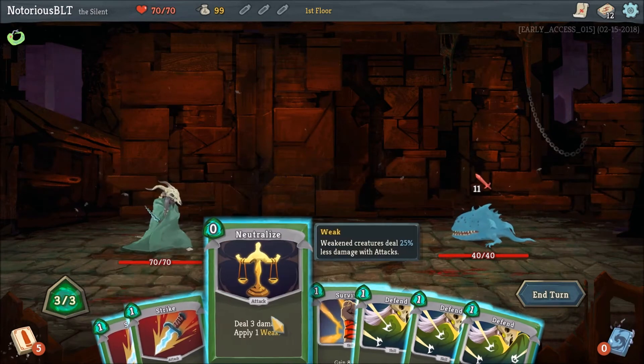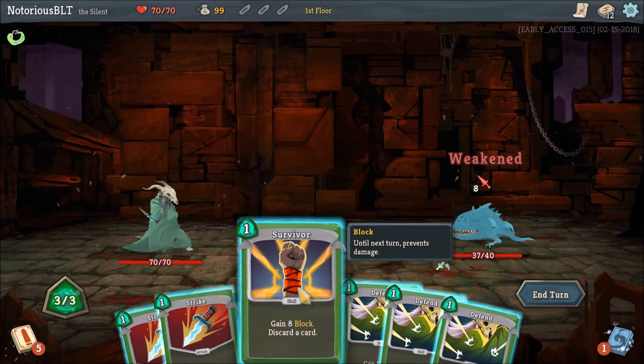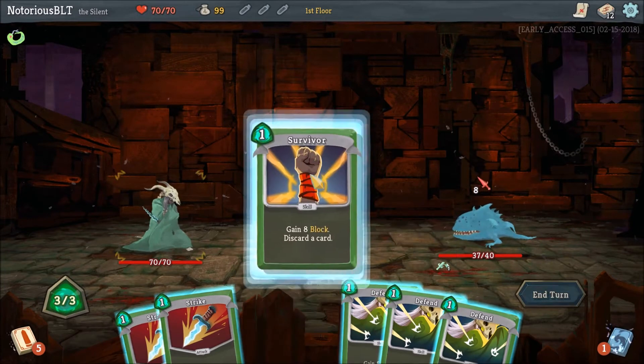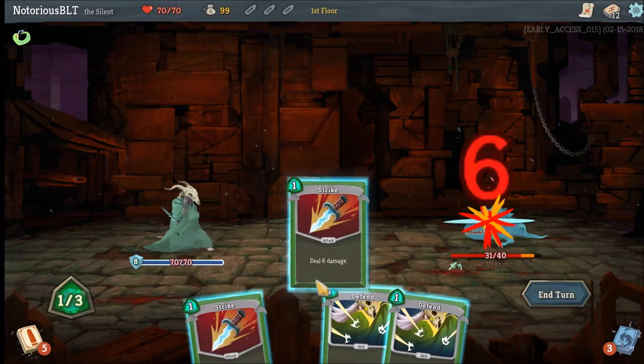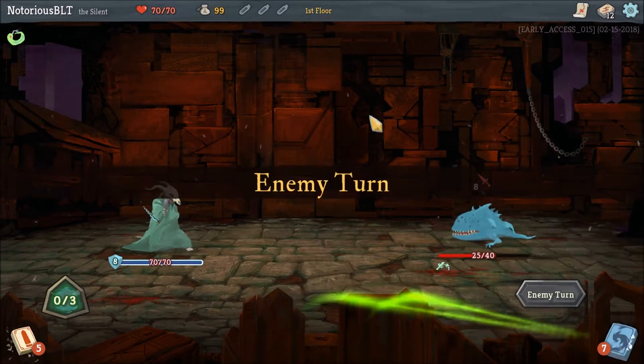Alright, let's see. Neutralize: deal three damage, apply one weak. We will certainly do that because it's a freebie. Survivor: gain eight block, discard a card. We will do that, and then discard a block. And then we will strike, and we'll strike. Very nice.